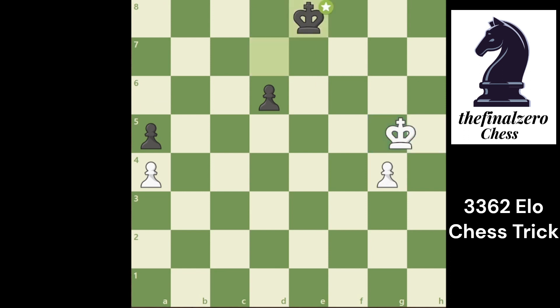If you play King h6, he plays King f7. You play King h7, and then you want to play g5. He plays King f6 to stop g5. You play King h6 to play g5, he plays King f7 again — now it is a repeated move and it is a draw.